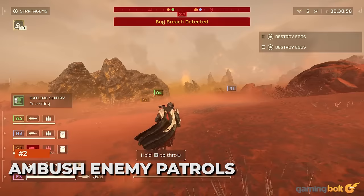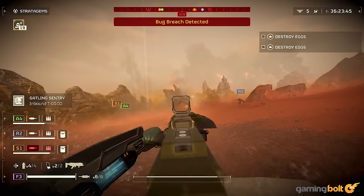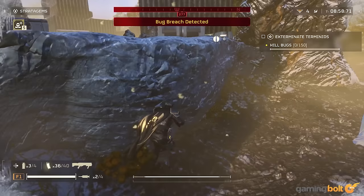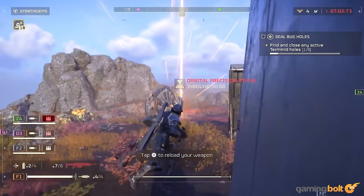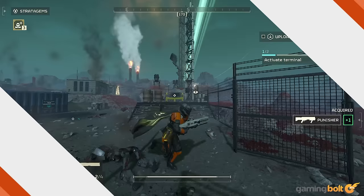Ambush enemy patrols. You often see enemies wandering across the map, seemingly minding their own business. The first instinct may be to open fire, but depending on the enemy type, a horde of smaller terminids poses no threat — not killing them fast enough will cause reinforcements to swarm in. While it's terrifying on solo, even four-player squads can be caught unawares on higher difficulties. The solution? Call down an orbital airburst strike, eagle airstrike, or cluster bomb, or coordinate with the squad to take them down quickly.